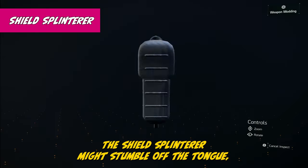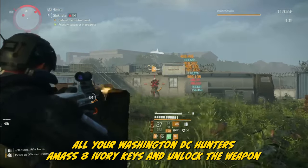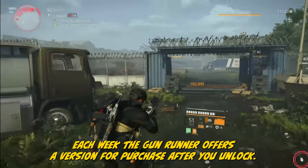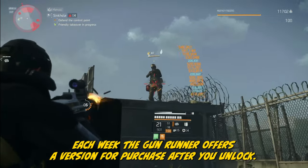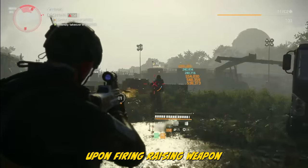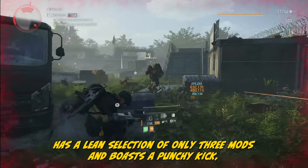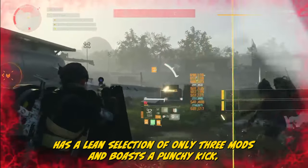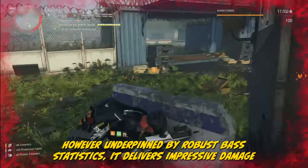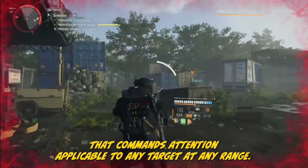All hail the king. The Shield Splinterer might stumble off the tongue, but it's far from a joke. To wield it, complete all your Washington D.C. hunters, amass eight ivory keys, and unlock the weapon cache at the White House — each week the Gunrunner offers a version for purchase after you unlock. This is a straightforward point-and-shoot armament triggering Perfect Optimist upon firing: raising weapon damage by 4% for every 10% of ammo depleted from the mag. It has a lean selection of only three mods and boasts a punchy kick. However, underpinned by robust base statistics, it delivers impressive damage figures and staggering impact applicable to any target, at any range, crit or not.